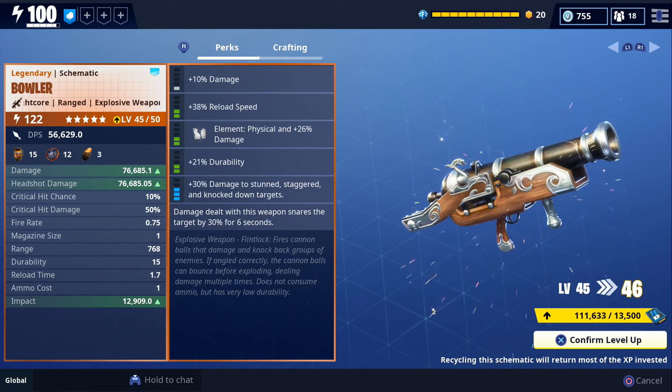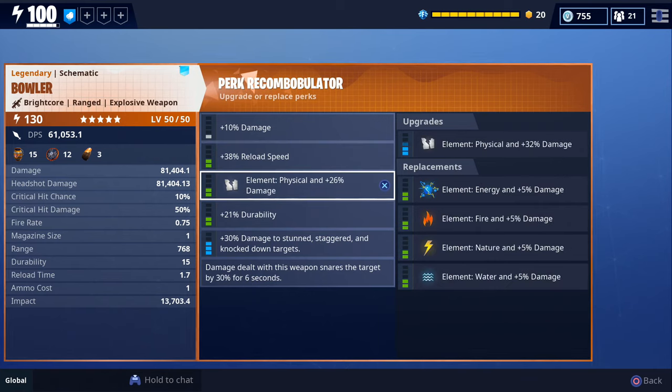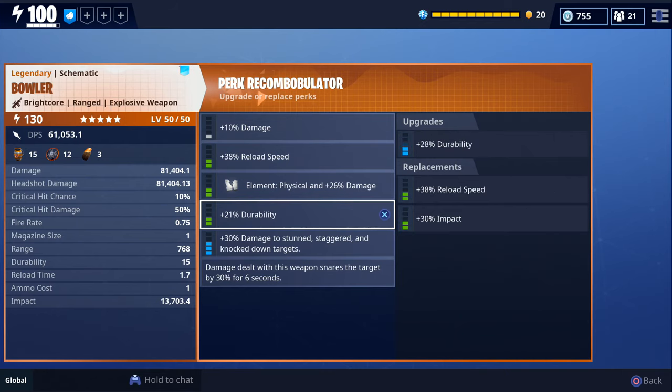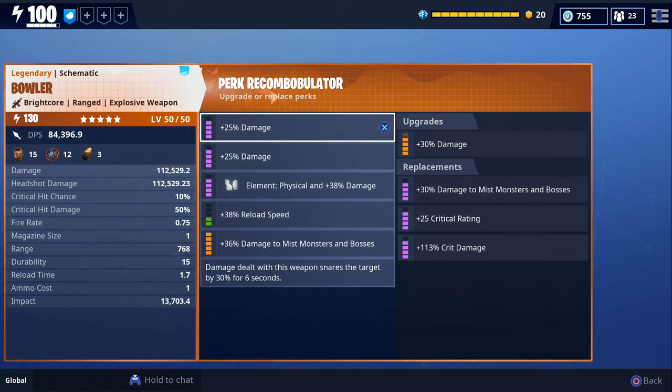There we go — Bright Core Bowler, the weapon everybody's been waiting two months for, and now we have it fully maxed out. Before I start changing perks around, I should probably scroll over every slot to show you the different options. You can change the element on it. One thing I noticed is that in the last slot as well as the very first slot, they both have the option to increase damage to Mist Monsters and Bosses — I believe that's the only weapon in the game with that perk in two different slots.